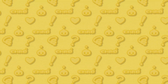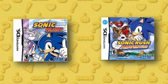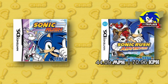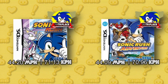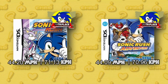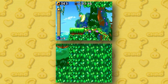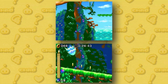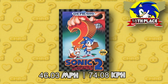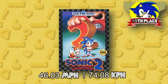Another handheld duology takes up our next two spots, and they're the first games to use the boost style of gameplay — Sonic Rush and Sonic Rush Adventure. Sonic in Sonic Rush Adventure runs at 44.09 miles per hour, while in Sonic Rush he runs at 44.2 miles per hour — literally less than a 0.2 mile per hour difference. I'm willing to say these two run at essentially the same speed. Next, we're going back to Classic Sonic in Sonic 2, where Sonic runs at 46.03 miles per hour — the fastest of the Classic Sonic Genesis tetralogy.